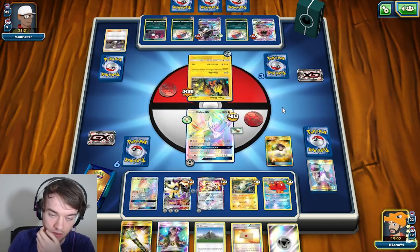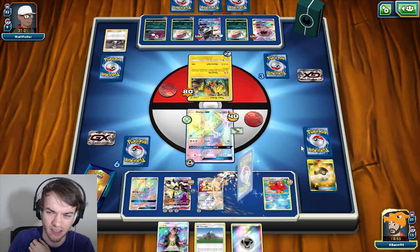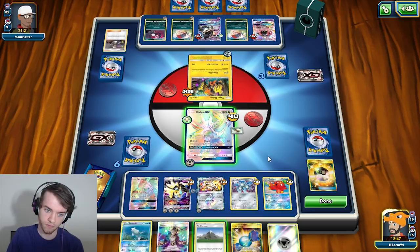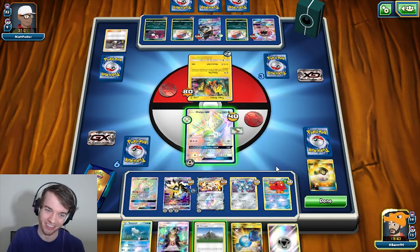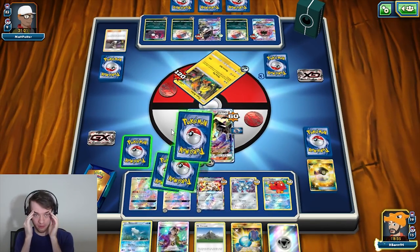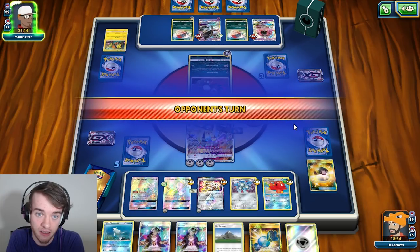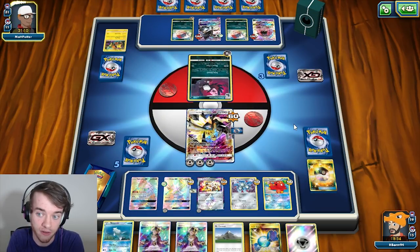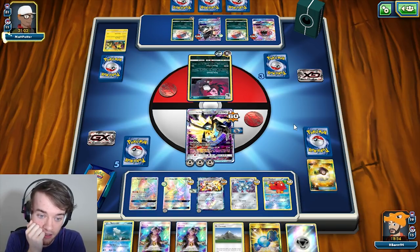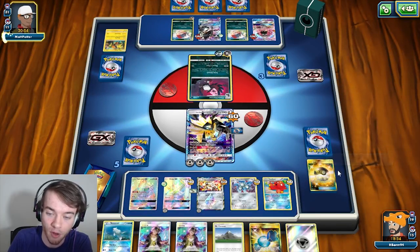I'm going to get rid of these because we're getting through our deck a lot right now, so we need Magneton. Maybe I should have got rid of the Steel Energy. Let's just Pistolet hand for two — I want to keep Mount Cornet for later. Let's retreat out and knock this guy out. We do have 50 damage on board still, got rid of a DCE — another Guzma. We do have three Guzmas in this deck. He can't attack with Honchkrow — he has to attach another energy to him. The story of this game has just been not enough supporters. I've only used three and I'm over two-thirds through my deck.